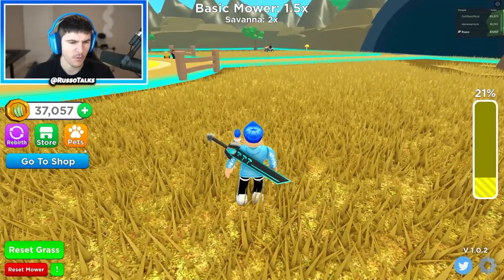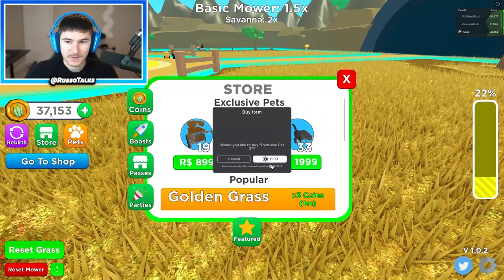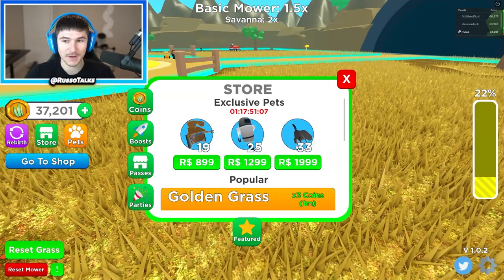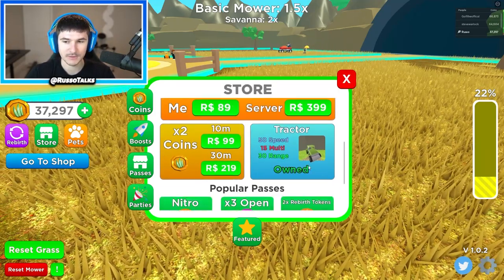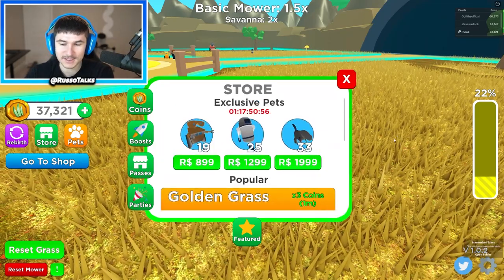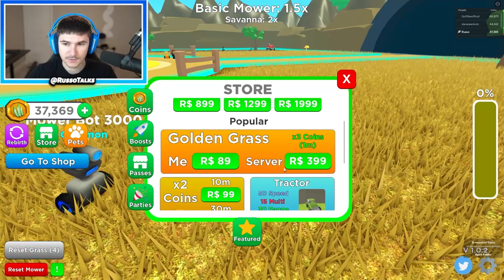Let's go ahead and buy this. The exclusive pet 3 is the best pet in the game - it's a T-Rex! Then there's also the tractor. The tractor is now owned, the T-Rex pet is owned, and golden grass is purchased. Before we do this let's reset the grass.